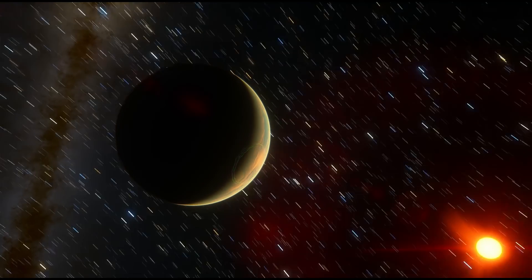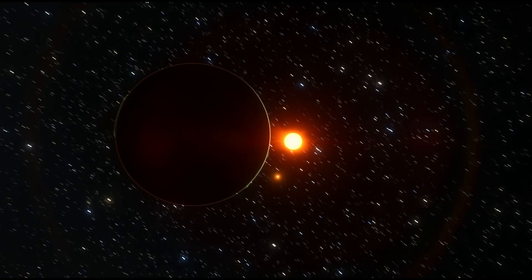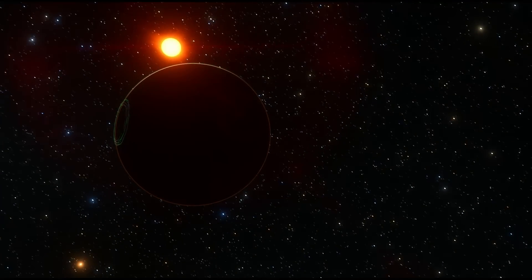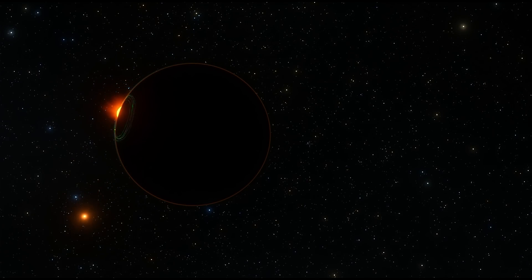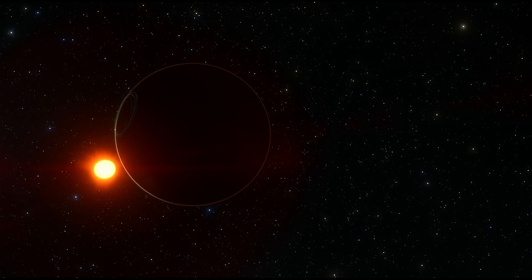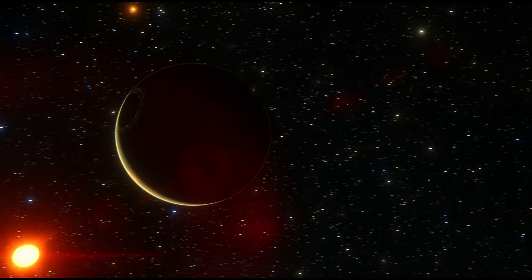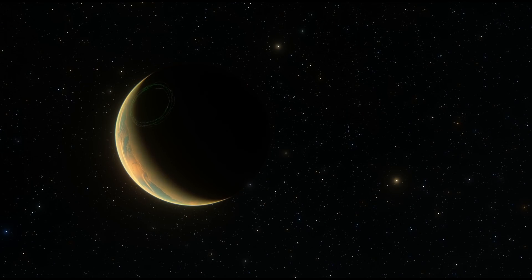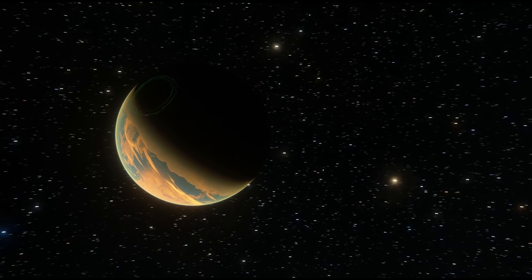I'm going to take you to a world I recently discovered in Space Engine that gives you an idea of how powerful a moon's reflectivity can be. The reason I'm talking about moons is that if Trappist-1 planets actually have moons around them, there is a chance we could find a planet or two where the dark side is not so dark after all and may even have relatively warm temperatures.